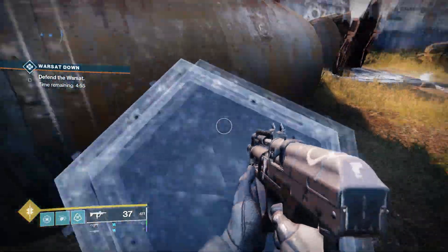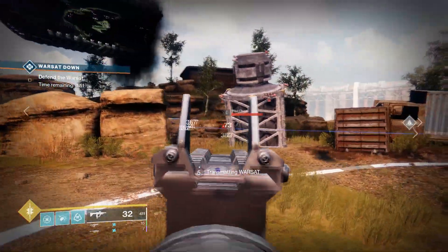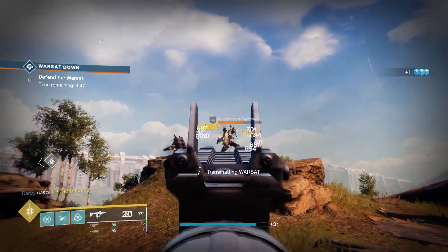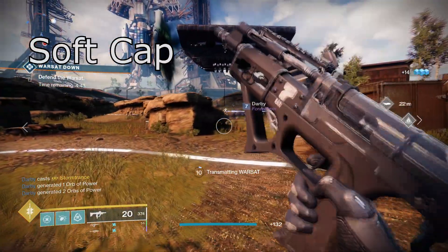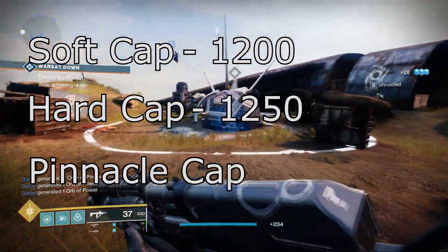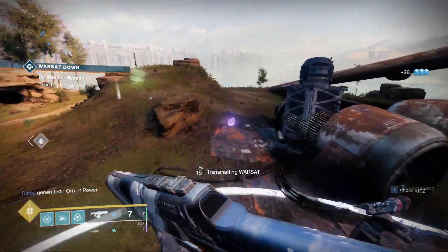There are three power caps in Destiny 2 for pretty much any new expansion that comes out. These are the soft cap, hard cap, and pinnacle cap. In Beyond Light, the soft cap is 1200, the hard cap is 1250, and the pinnacle cap is 1260.